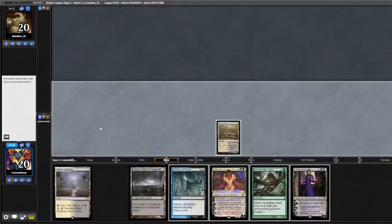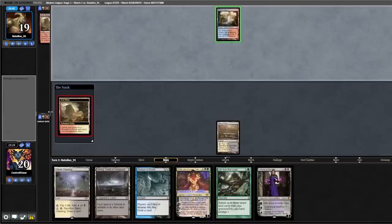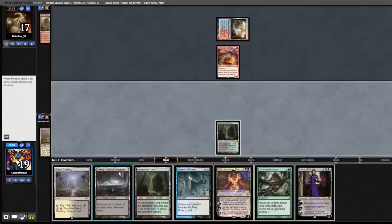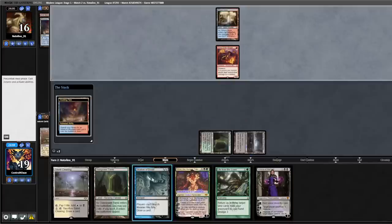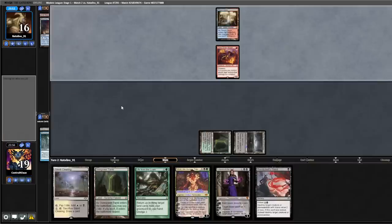Lead Marsh Flats and pass. Opponent plays Mesa, fetches, shocks, and plays Soul Scar Mage. We fetch and get our Overgrown Tomb. Back to us — drew an Overgrown Tomb. We play out our Urborg, pass back. Opponent plays a Tarn, trying to fetch — we're going to Shadow of Doubt that. Nice little tempo play. Drew into a Thirst — really good draw.